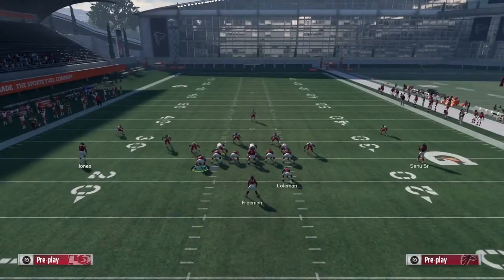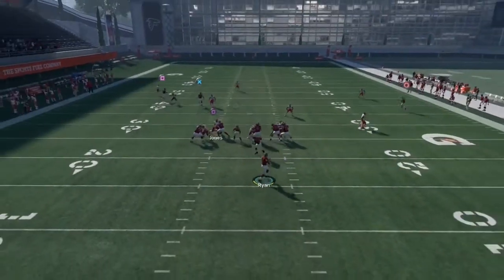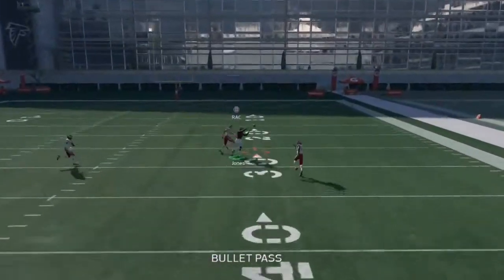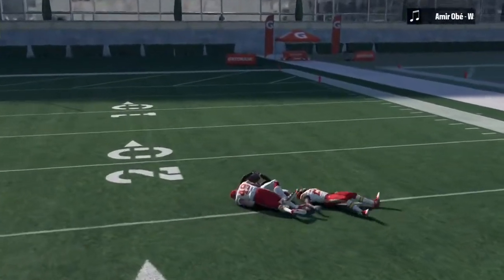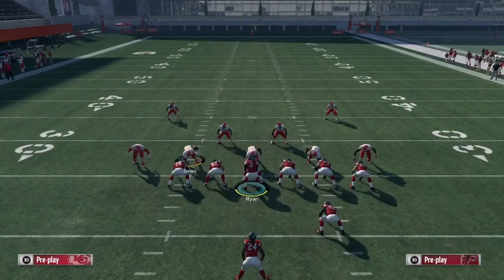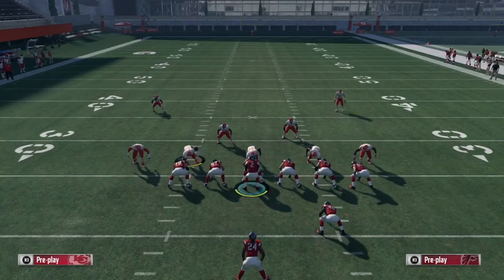Slide block right, snap the ball, roll out to the right, pass lead right — and you're gonna see he's gonna RAC catch it and get a chance to outrun the safety and the corner. That's how you beat a Cover 4 and a Cover 3.